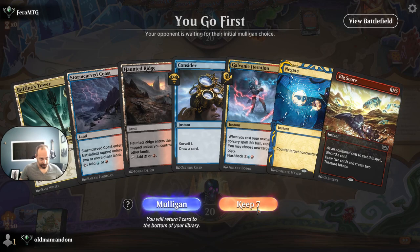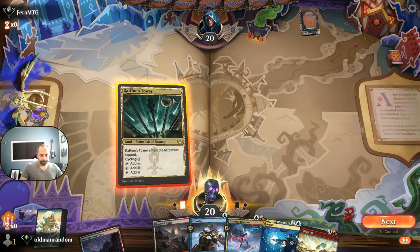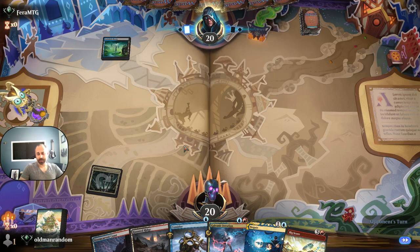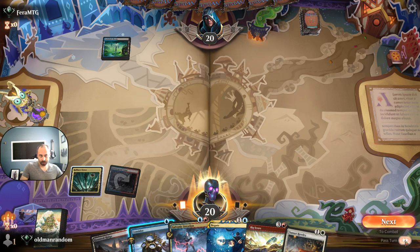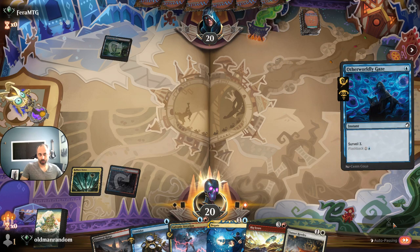Alright, we got some colors and mana — we've got two reds, which is fine. Our opponent Farah MTG is on blue and black. We've got an Otherworldly Gaze from them, so I feel like that means we're probably against a bug reanimator deck, which I don't think we're especially good against.